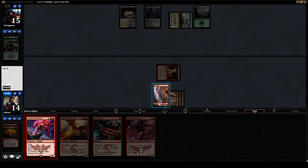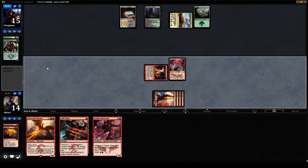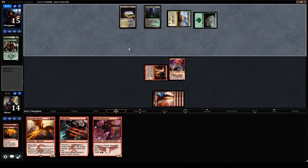He is very much playing around Eidolon right now — that much is pretty clear. And it's working to our advantage; it let us take a turn off to kill his 4/4 Warden. And here comes the Rhino.